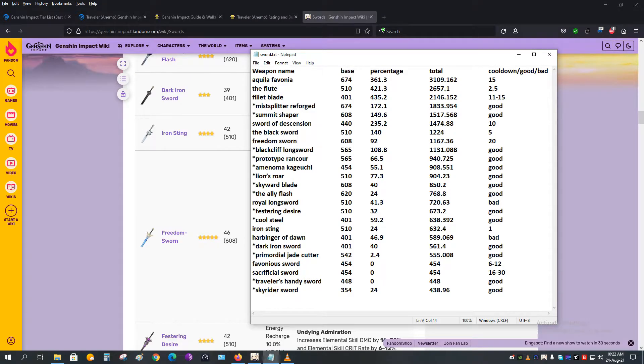So the best five-star weapon ranking for Lumine should be: first, the Mist Splitter Reforged; second, the Summit Shaper; and third, the Freedom-Sworn. These are the three weapons I highly suggest that if you ever get the chance to give her, prioritize in this order: Mist Splitter Reforged first, then Summit Shaper, and then Freedom-Sworn.